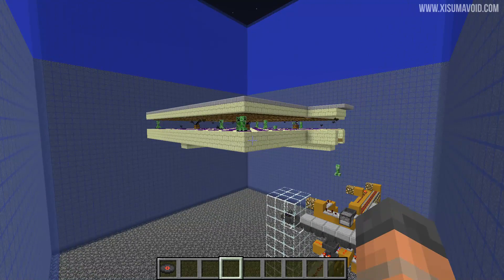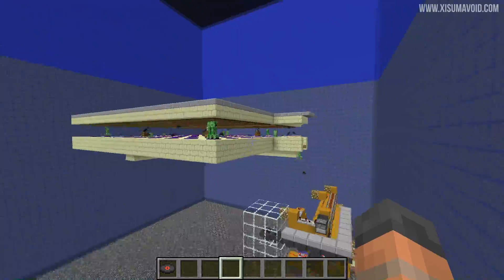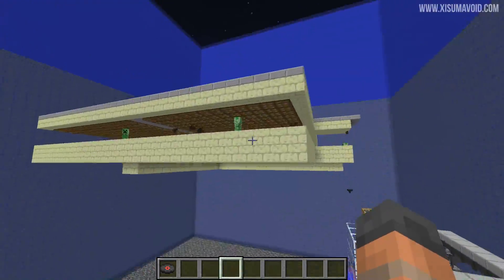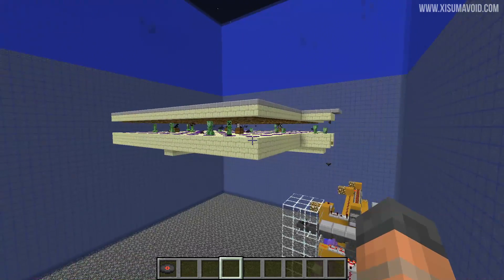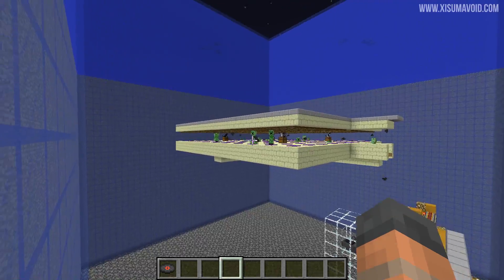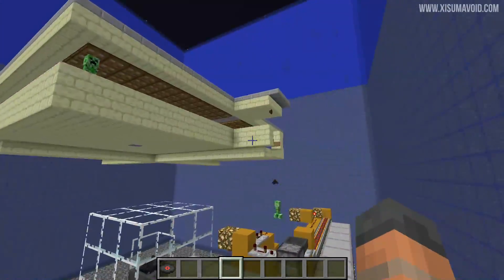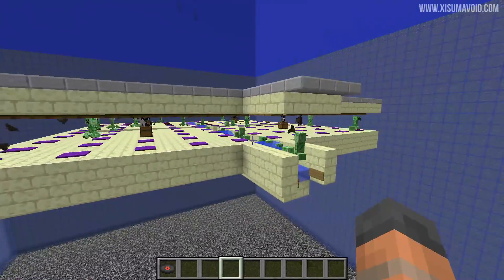This farm has actually been modified since I showed it last, so I wanted to take the opportunity to talk about that. A lot of people commented that the farm I originally built — all the way down at bedrock — could actually be built a little bit higher up, so it's in the second sub-chunk. This means the spawn rates are going to be halved, however it's still a really large amount of creepers spawning. Because they don't have to go up a water elevator and they fall straight down, this is actually probably a better way to build the farm.